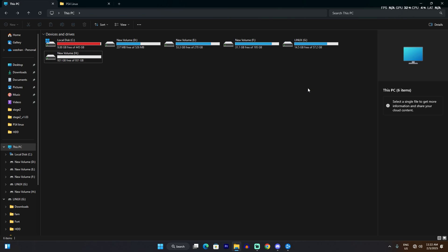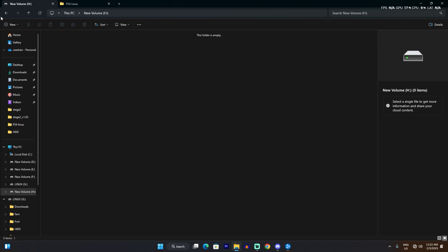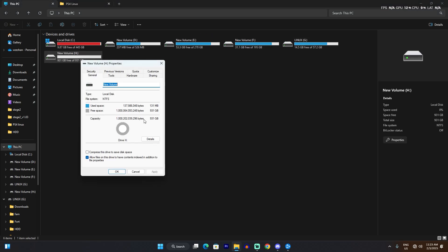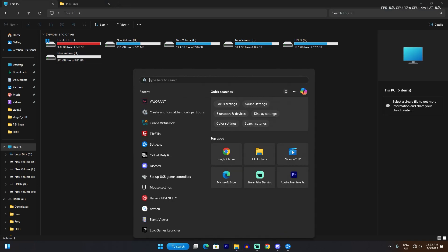First, you need a USB drive. I'd recommend a hard drive or pen drive that is at least 32 gigs or more, because you're going to be installing games. I'm using a one-terabyte hard drive. Make sure the USB drive is formatted to FAT32 — right now mine is in NTFS.